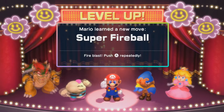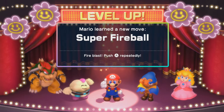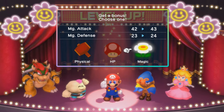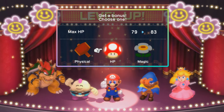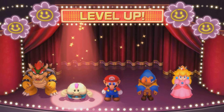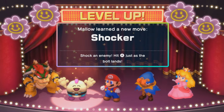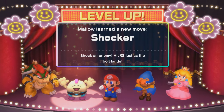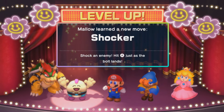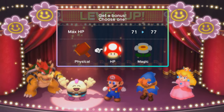We're actually going to learn some new moves here. At level 10, Mario will learn Super Fireball, which is basically a more powerful version of the Fireball. I think we're going to pick health for everybody here. Mallow also reaches level 10, and he's going to learn the move Shocker, which is another lightning-based attack. This one only attacks one enemy, but it's also really powerful. So it's a really, really good move. We're going to go with HP.